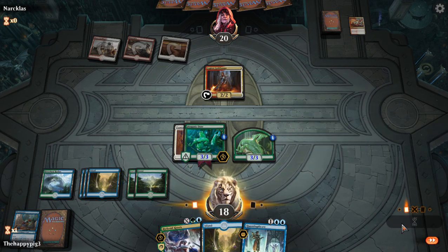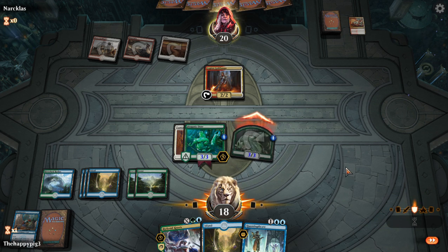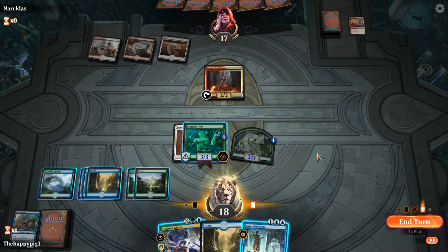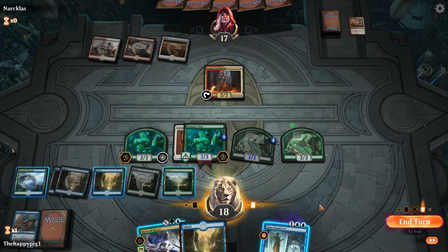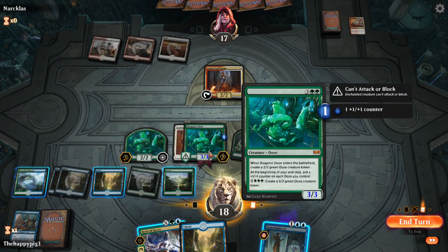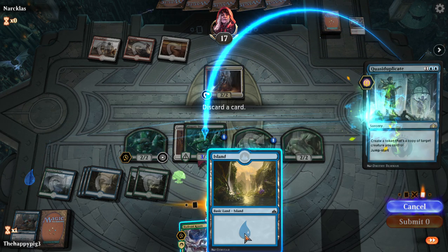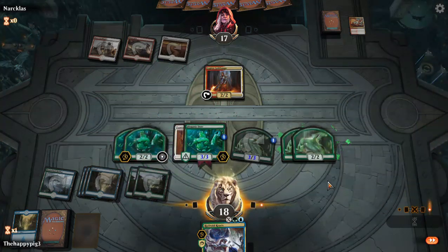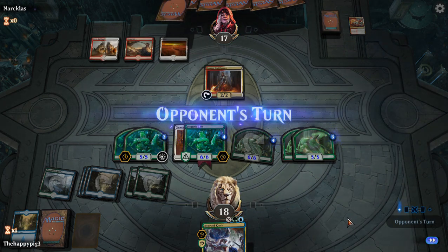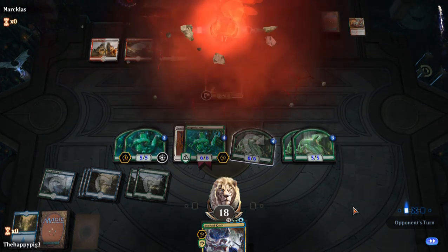I think all I want to do is go to combat and attack with my Ooze token. Then I'm going to quasi-duplicate my Biogenic Ooze. I'm going to end up with many big creatures. I've still got three — maybe I can play quasi-duplicate again, discarding that island. I can't really imagine he's got a board wipe — I think he's quite low on cards. There we go. We beat Boros!